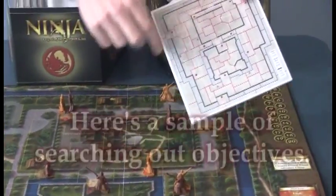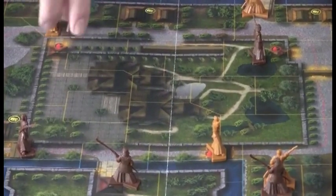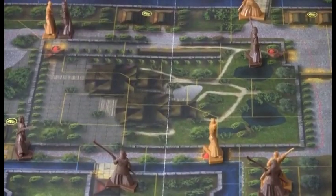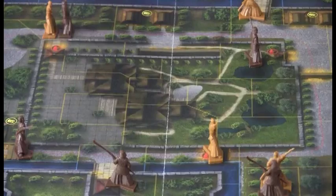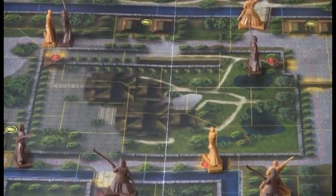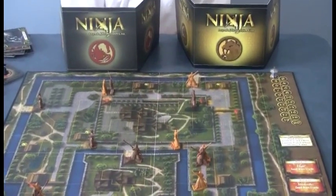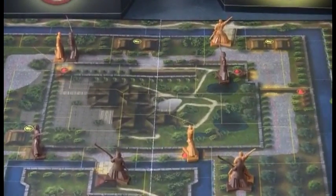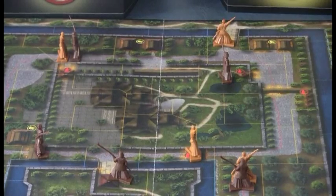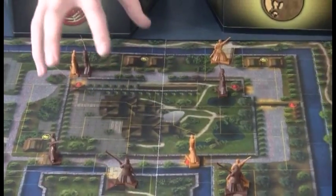How the ninja searches works like this: if he's in a castle area, he moves one or two spaces, and he can search two spaces per turn from wherever he's been. He says which spaces he's searching, and then the guard tells him what's marked there — nothing, or something like objective F. If the ninja finds his objective, he just tries to get off the board. But he might also uncover a sleeping guard or a hidden guard that jumps up and attacks him. And now the guards know roughly where the ninja is, so they can start converging to search.